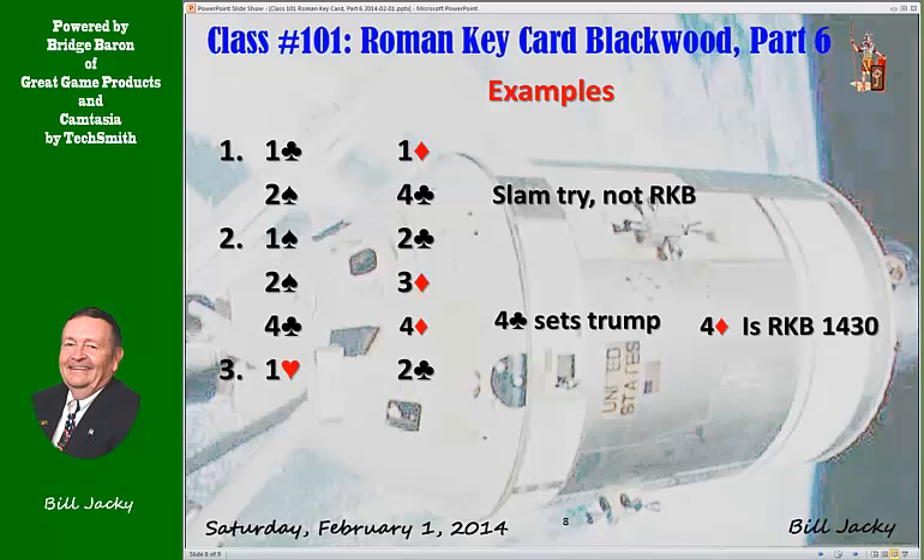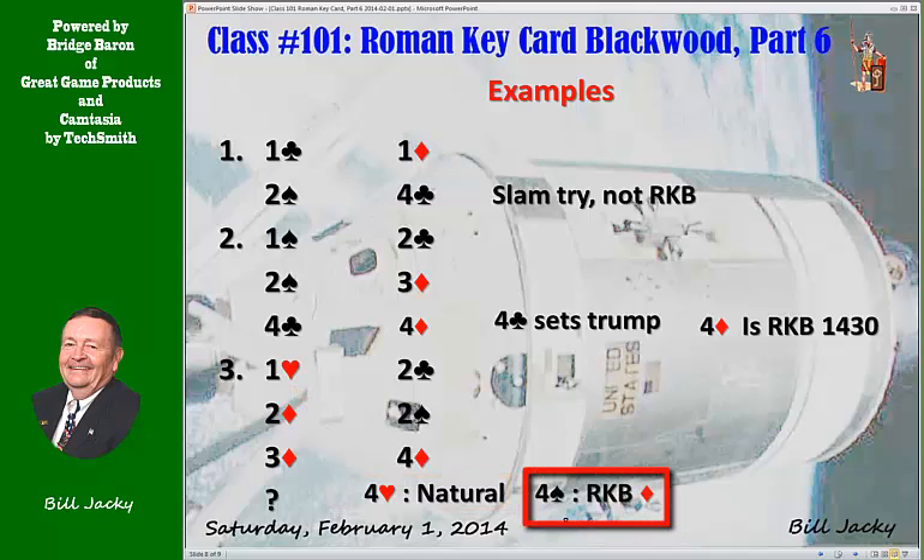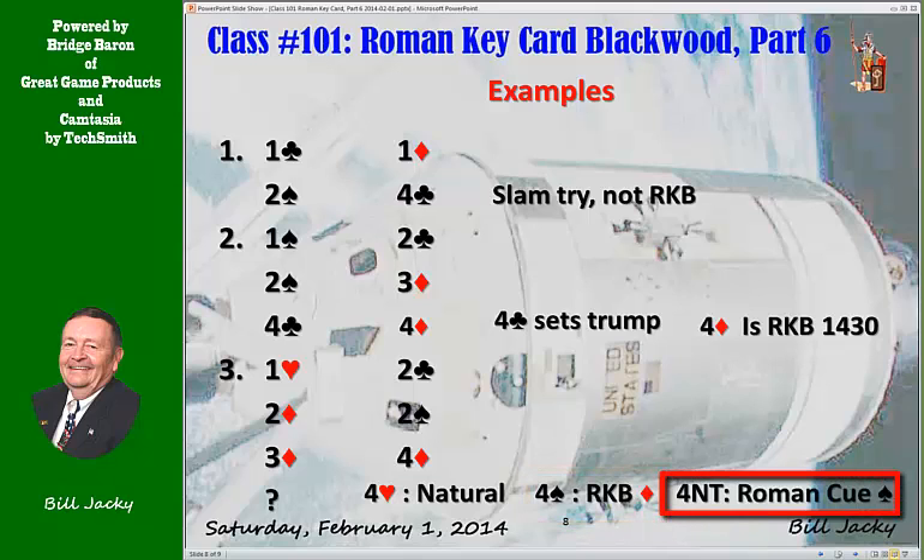Another example: one heart, two clubs, two diamonds, two spades — that's four-suit forcing, game force — three diamonds, four diamonds. Now what? Hearts is the first suit bid, so if you want to do Roman Keycard, you can't use four hearts because four hearts would be natural. Four spades would be Roman Keycard Blackwood in diamonds, and four no trump is a Roman cue bid in spades.